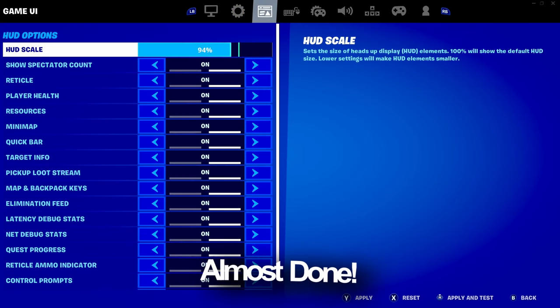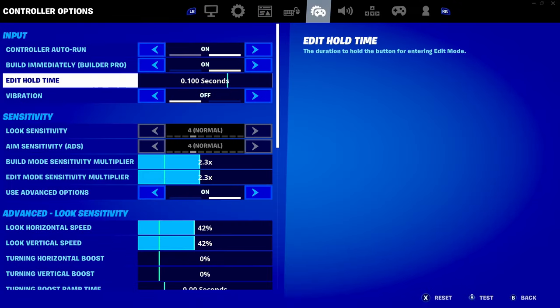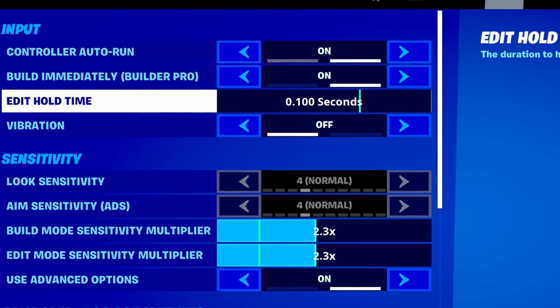Performance mode does not work unless you have your head scale beneath the green line. I like 58. Then go to your controller settings and make sure you turn edit hold time all the way down.